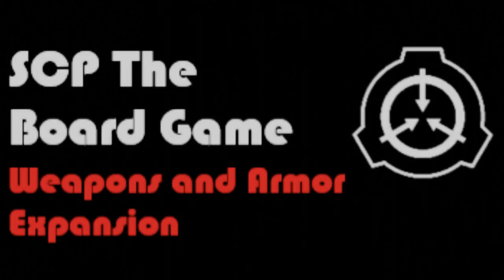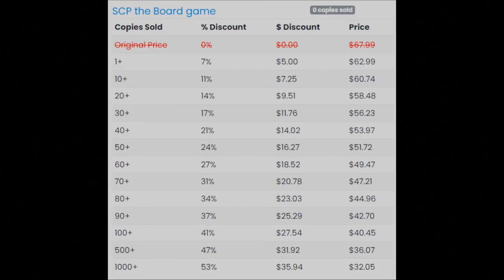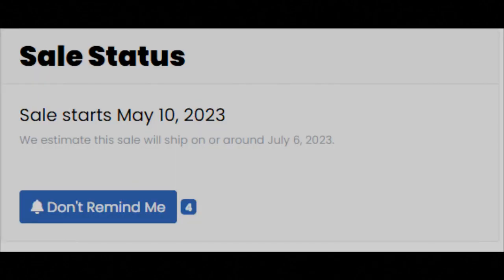SCP the Board Game Weapons and Armor Expansion is available with SCP the Board Game in the Crowd Sale. The more copies sold, the greater the discount. The crowd sale goes live on May 10th, 2023. Make sure to hit Remind Me on the crowd sale so you get notified when it goes live.